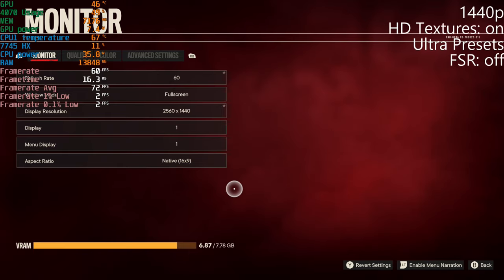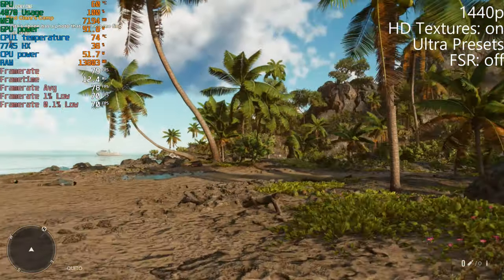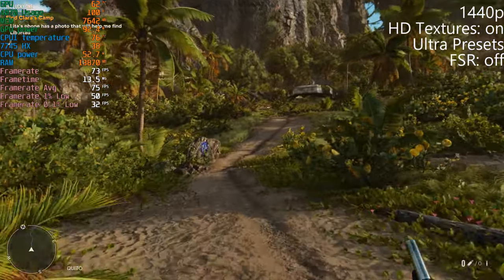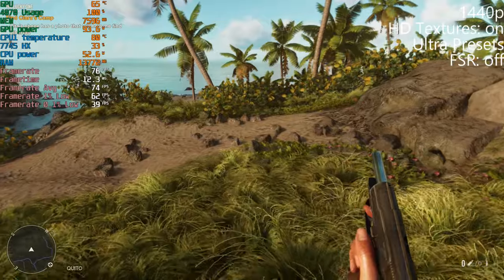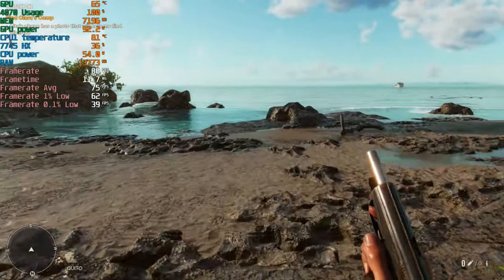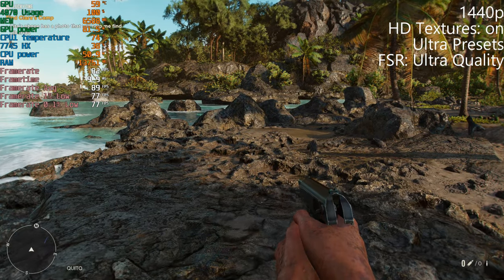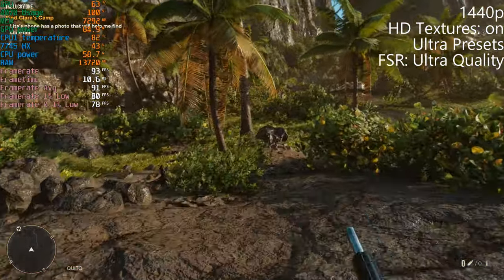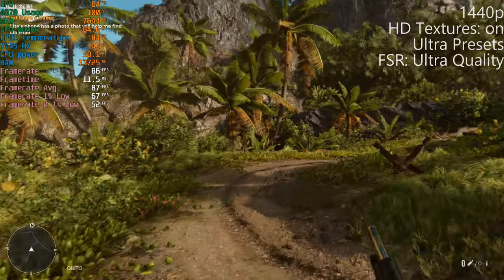At 1440p with HD textures on and no FSR, the lows are dipping down but you can probably get away with 1440p ultra with the HD texture pack. You can basically max it — turn on ray tracing, put on HD textures, and it looks good. Those lows of 40 aren't that bad. If you're really worried about dipping below 60, you can throw on ultra quality FSR. Honestly though, I'd just play it at the native resolution maxed out.